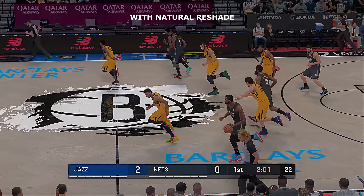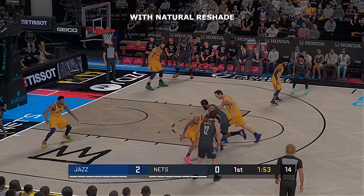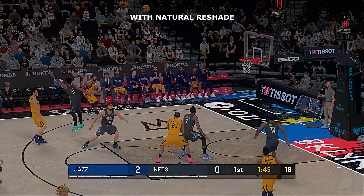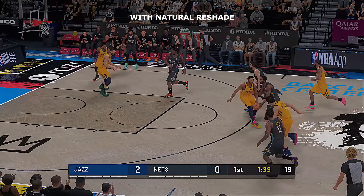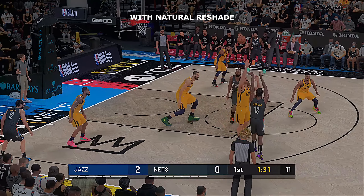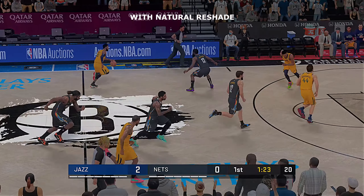Stolen by Durant. Pass to Irving. Now Harden. Ready by Bogdanovich — and typically he has the touch to finish when he's in tight, but not sure on that position. The Nets have gone 0 of 3 from the field to start the game. Durant dishes to Harden — over Bogdanovich. Brooklyn now working with a new shot clock. Gobert with the block.